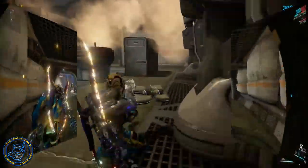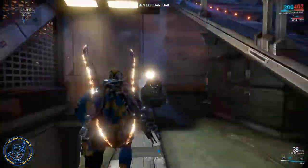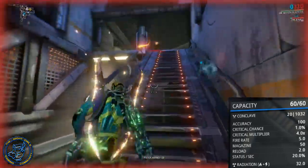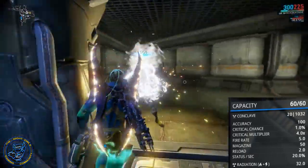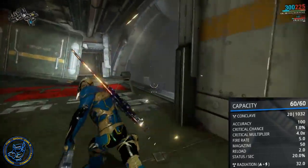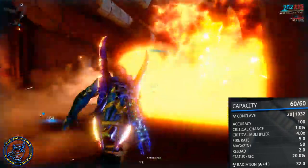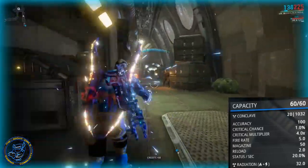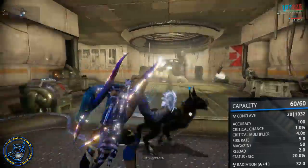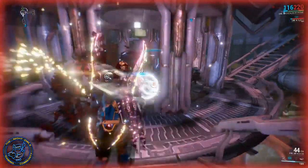I don't even know what to say — it's just insane what this weapon can do with the potential here. Looking at it, it's got 100% accuracy. Critical chance — critical multiplier is actually pretty high at 4.0, but I'm not worried about doing critical on this weapon. Fire rate is 5.0, magazine is 50, reload is 2.0, status chance is 20% per second — yes, 20% per second — and it is an elemental weapon that deals radiation base damage at 32. So it immediately limits you to what you can do against particular enemies.